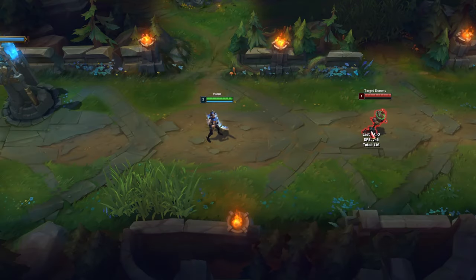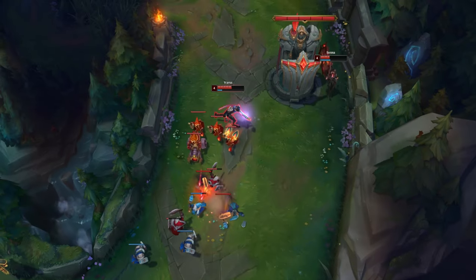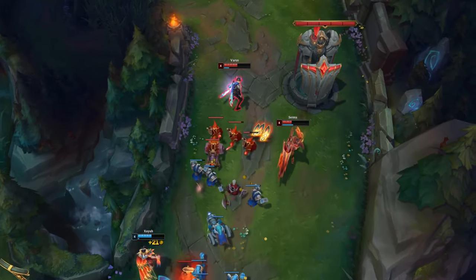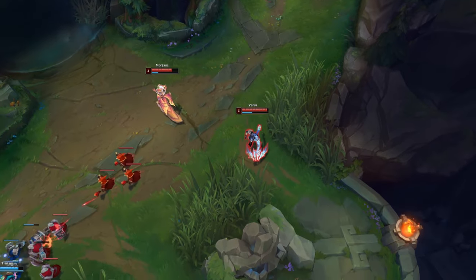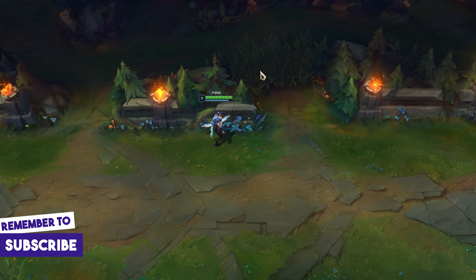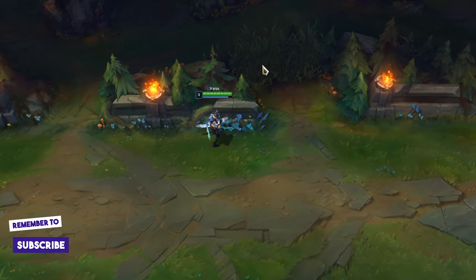While charging Q you can use Flash to close the distance. One trick to hit Q more easily is to use it when your opponent is near a wall, because they'll have less space to move. Or you can use it from a place where enemies can't see you. His Q can also be used to check bushes for enemies — if you hit a hidden enemy you'll hear a specific sound.